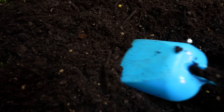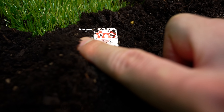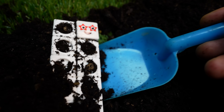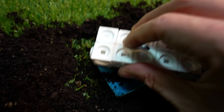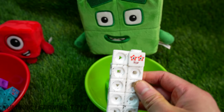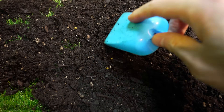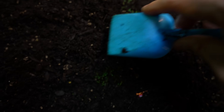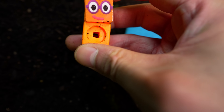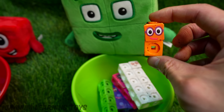Who do you think we'll find next? I see something white. It's 10. Let's get 10 out of there. Is 10 odd or even? 10 is an even number. I see something orange. It's the number block wearing glasses. It's number 2. How do you do? Is 2 odd or even? 2 is an even number.